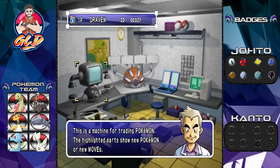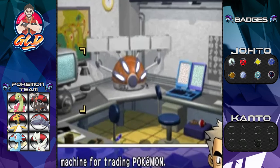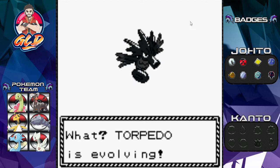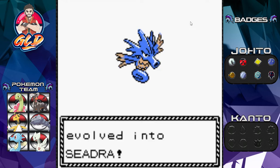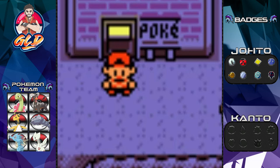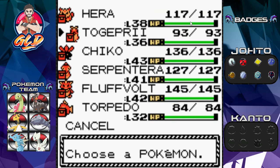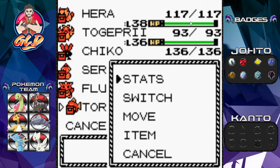Let's fast forward and actually train our Horsea. Now that it has an experience boost and we have the Experience Share, let's train it to evolve into Seadra. After a nice amount of training, here we have Torpedo going into Seadra.